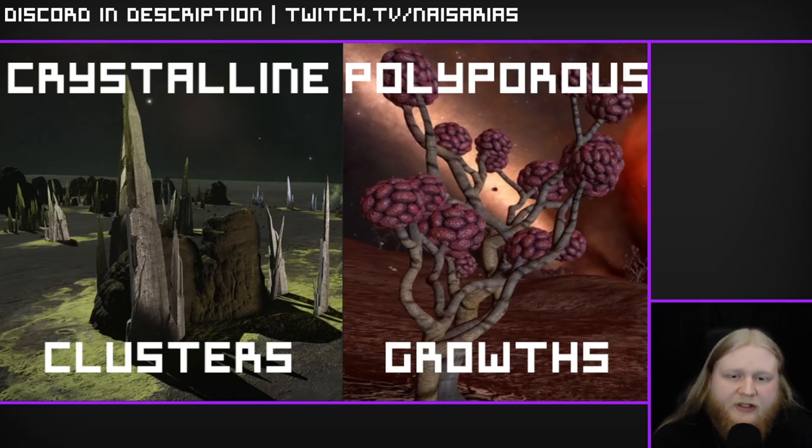For all materials except selenium, you'll be looking for crystalline shards, and on those crystalline shards will be crystalline clusters — those are the materials you're after. For selenium, you'll be looking for brain trees, specifically polyporous growth. Not all brain trees will have polyporous growth, but the sites I direct you to only have polyporous growth. I'll have a list of planets with coordinates in the description and in a pinned comment.